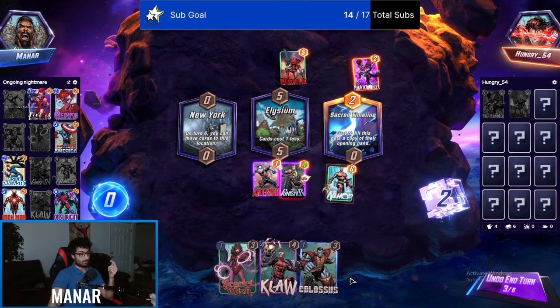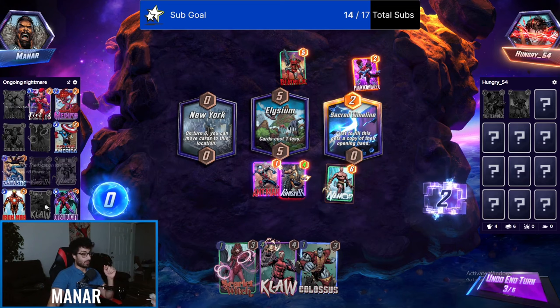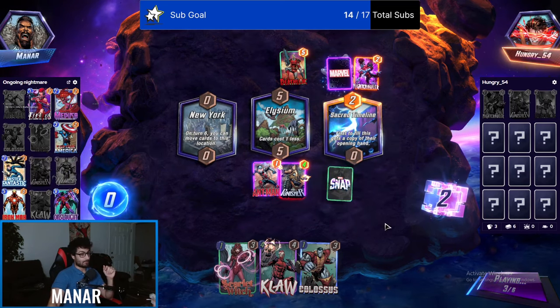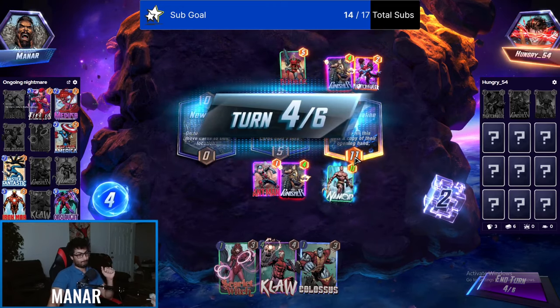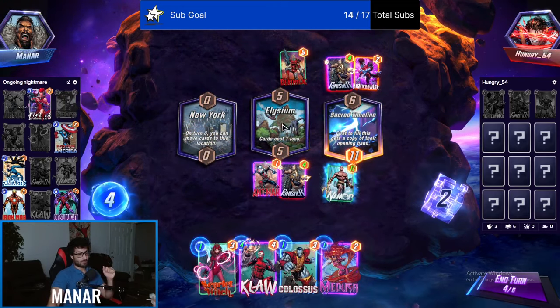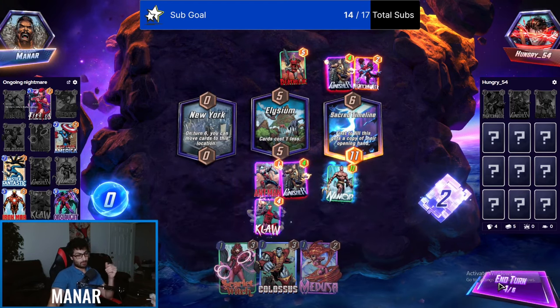We snap every game. We need to draw Onslaught or Iron Man — both of them carry us. Onslaught is better because it carries both lanes — it gives eight here and then seven here. I'm not worried.